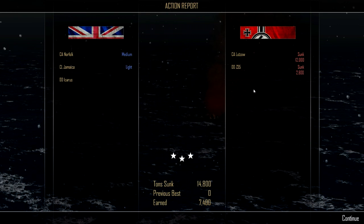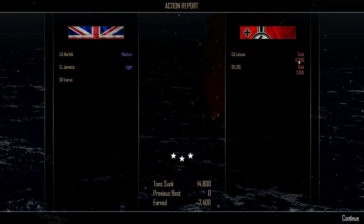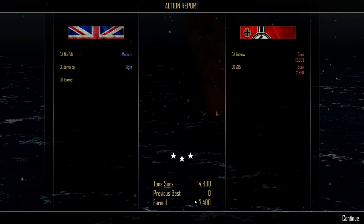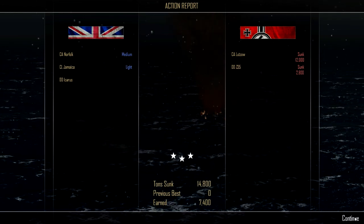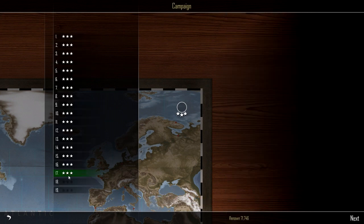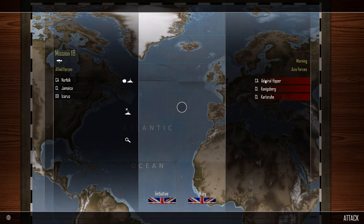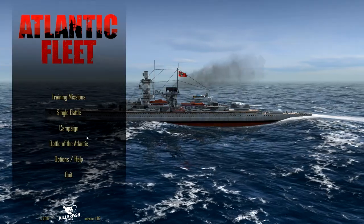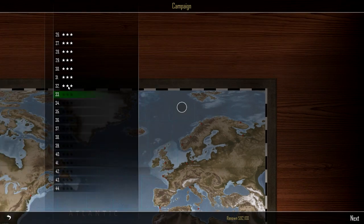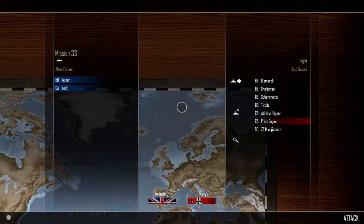We only got 7,400 renown out of that. We don't have enough for another — we don't have enough for the battleship yet. What's next? Mission 18 next. I'm going to try something — I have an ongoing campaign with the Germans which is really really advanced. I have all the ships I want. Let's see if selling max ships helps — right now we have 592,000.